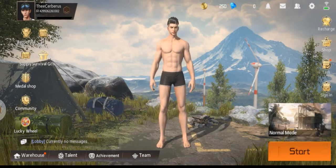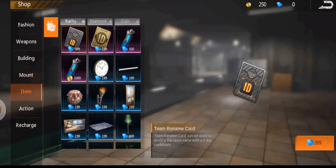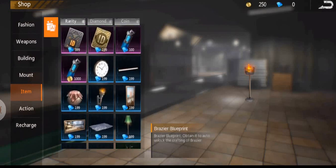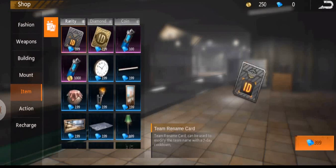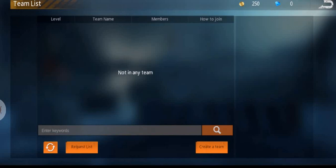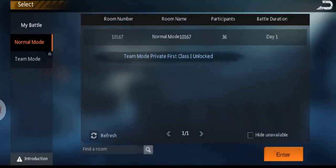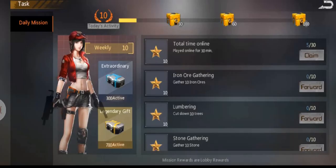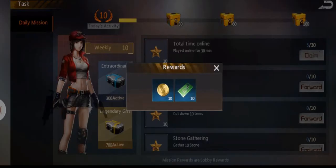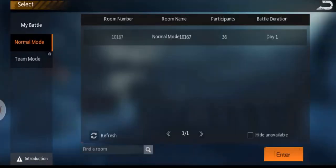The shop looks like it's just basic stuff. The other thing is they've unlocked the team interface — you can create a team it looks like with diamonds. This team is how you get into the team mode. You have to do your daily quests and tasks every day to get experience, and then with that experience you level up which unlocks team mode.